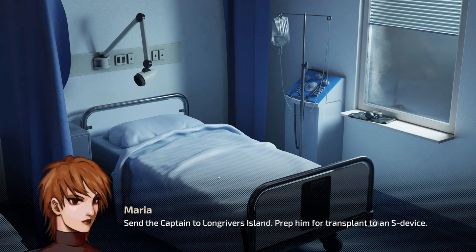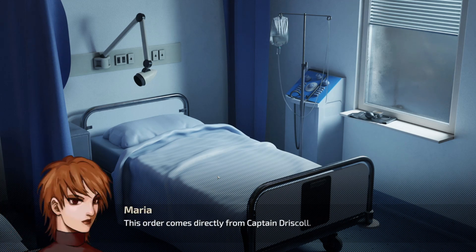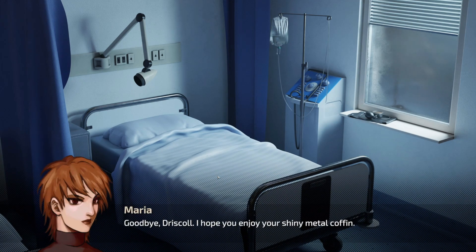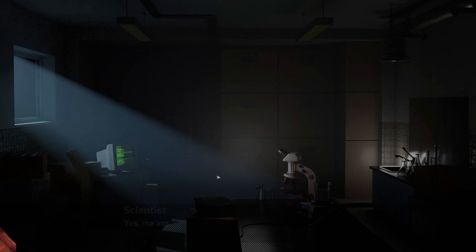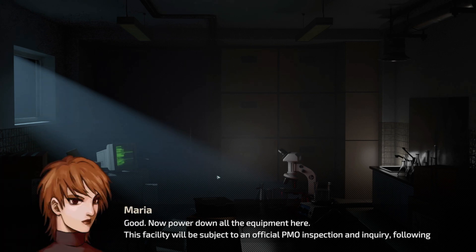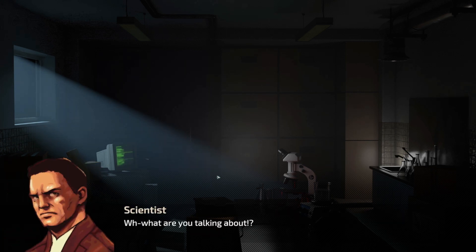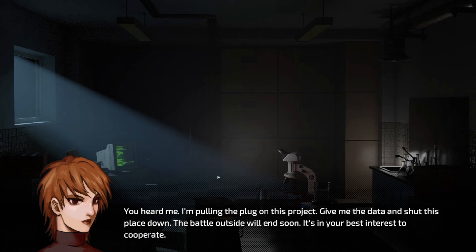Maria orders Driscoll sent to Long River's Island to be transplanted to an S device, citing the order as coming directly from Captain Driscoll. The player reacts with surprise. A soldier questions whether the S device is ready yet. Then another figure - Gilmore - arrives and confronts Maria: 'Did you really think you'd get away with this?' Winger was apparently called as soon as the fighting started. Winger shuts down the project, citing the Huffman Treaty's first protocol prohibiting research and use of unconventional weapons.